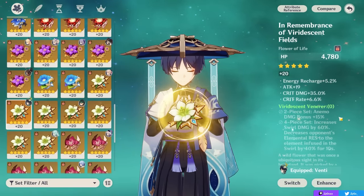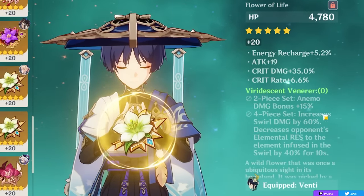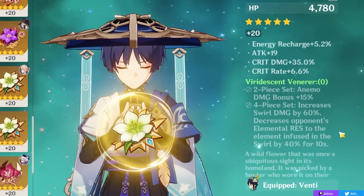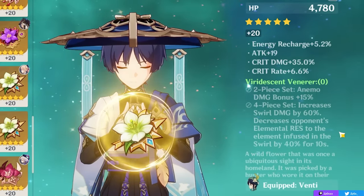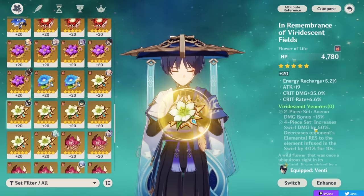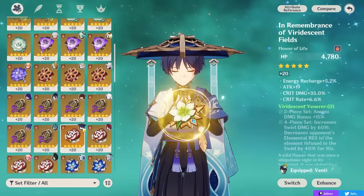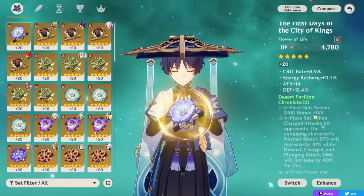Viridescent Venerer's four-piece can also work if you're playing Wanderer specifically as a driver or solo Anemo carry in a team with powerful elemental supports like Xingqiu, Yelan, Fischl, Beidou, Xiangling, or others. I wouldn't recommend it if you have another Anemo character like Faruzan or Venti who can run the set instead. Niche sets like Blizzard Strayer, Lava Walker, and Thundersoother can be viable with their respective elements but aren't generally recommended. Overall: mix-and-match two-pieces, Reminiscence if farmed, or Desert Pavilion as your farming target.